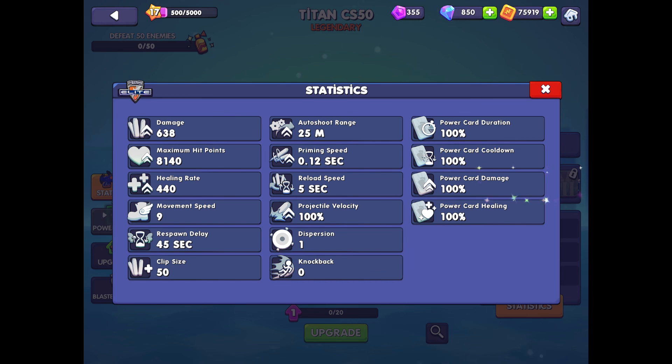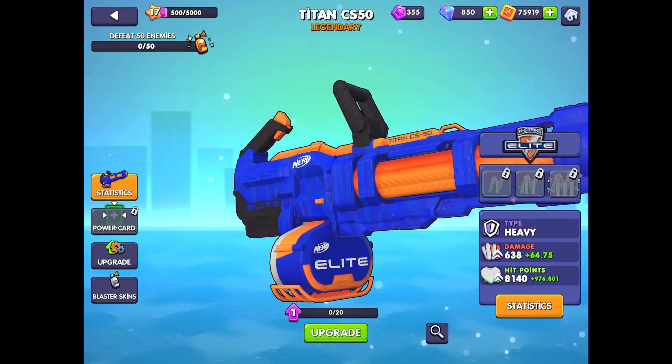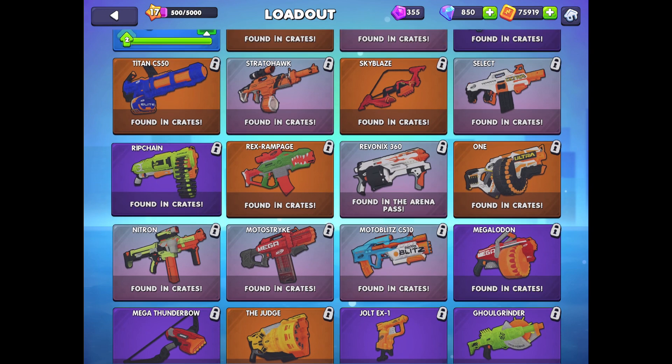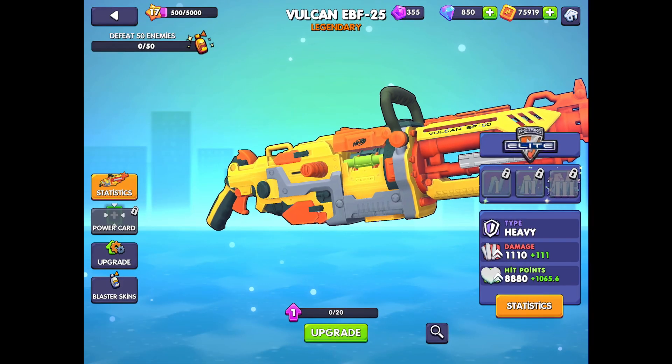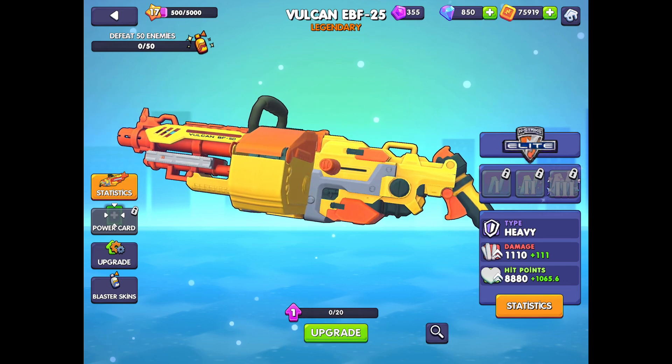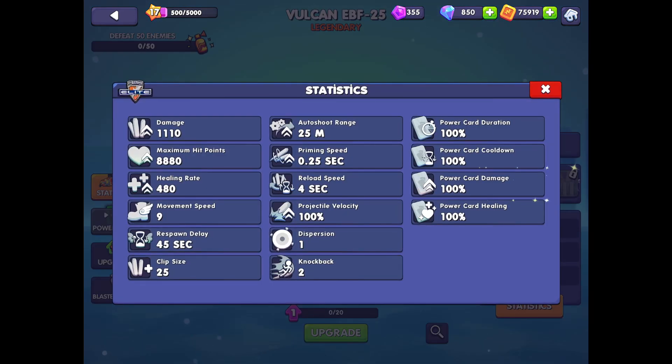The Titan is more accurate, but it does not have any knockback, which we've not talked about too much, really. But knockback is important. We'll move on to another blaster which I don't see used that often, but it does see some play. A lot of its statistics are very similar to the Ravonix, but some of the significant differences are a lower movement speed, a shorter autoshoot range, a longer reload time, and a greater degree of accuracy. Pretty balanced — a lot of the stats on these heavy blasters are very similar at level 1.